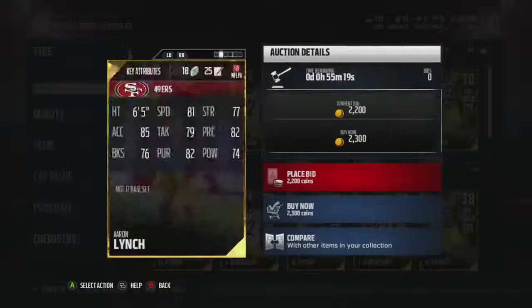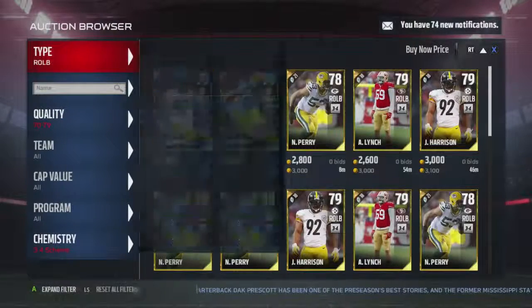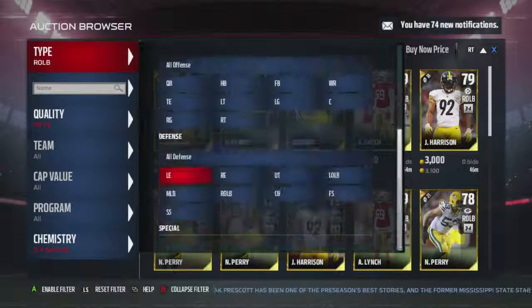Aaron Lynch - yeah, I'll go with him. He's 81 speed, pretty nice speed. Now for middle linebacker, I think I'm going to have to be forced to get out of a three-four scheme to get a mill linebacker, because I'm not going to go with that legend guy - 76 speed, no.